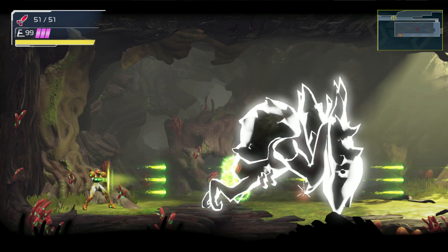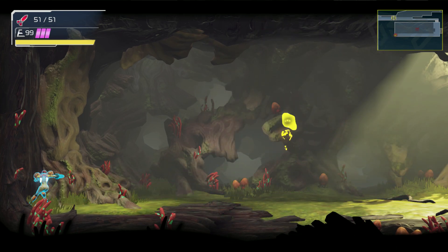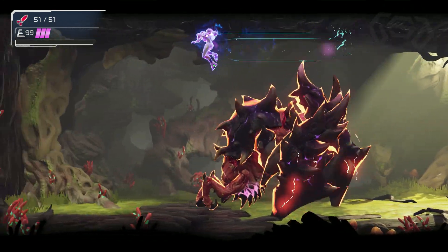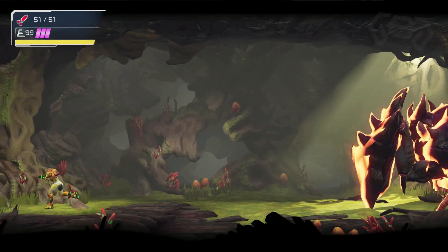After destroying the second form, speed boost to the opposite side and store a charge. Now wall bounce and double flash shift over Golzuna. Release your speed boost charge into his back.